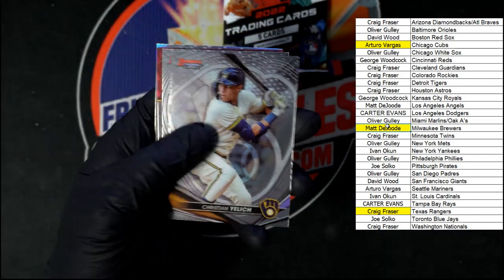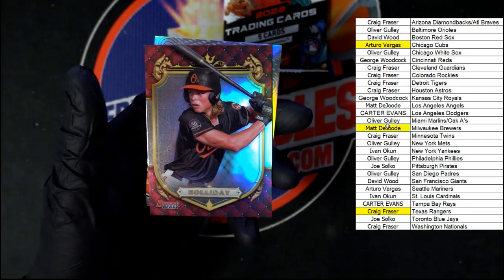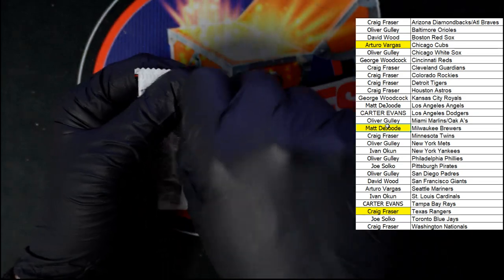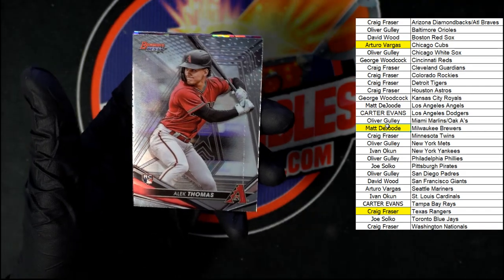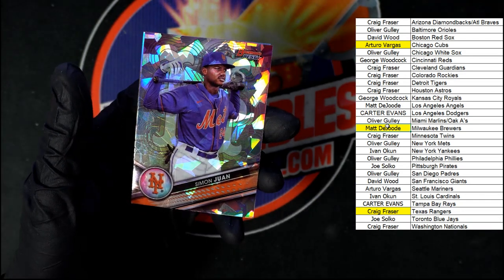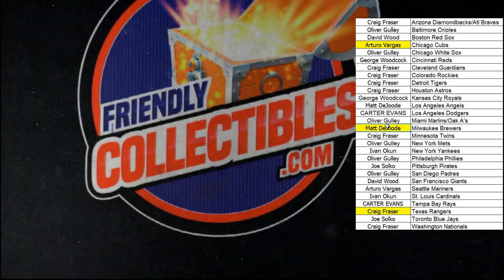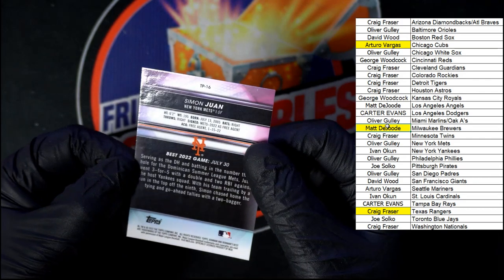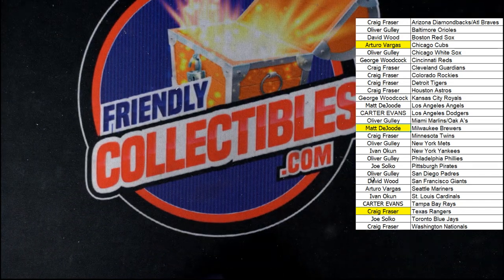Look at Patchwork Yelick, Montero, nice Jackson Holiday right there — prospective royalty and Baez. Last pack in this box of Bowman's Best: Contreras, Thomas for the Diamondbacks, Lodolo for the Reds, Simon Juan for the Mets, and Seiya Suzuki for the Cubs — that's sharp right there. Very nice on the Simon Juan — that thing's really eye-catching!